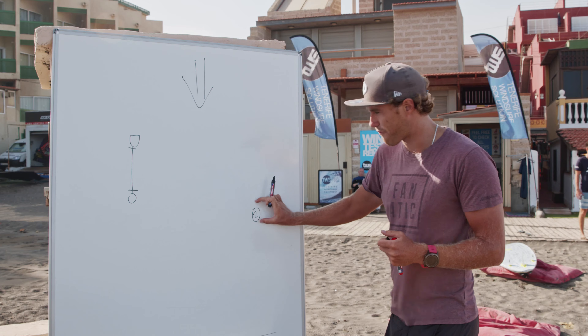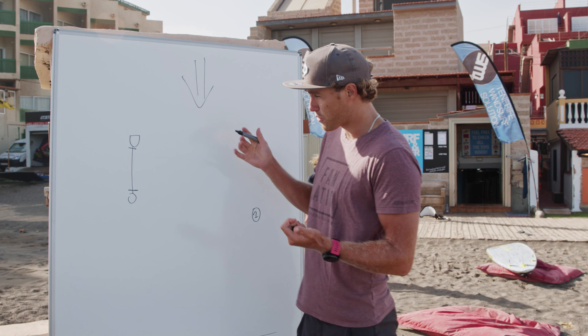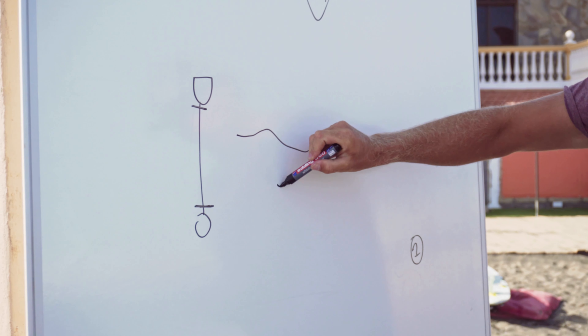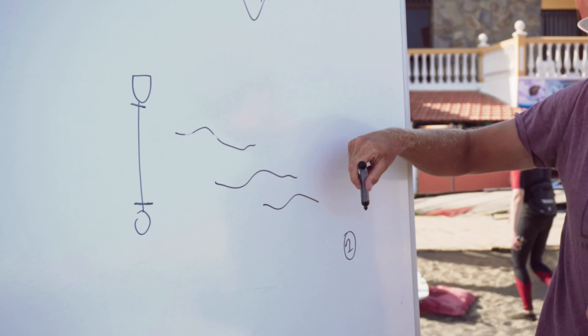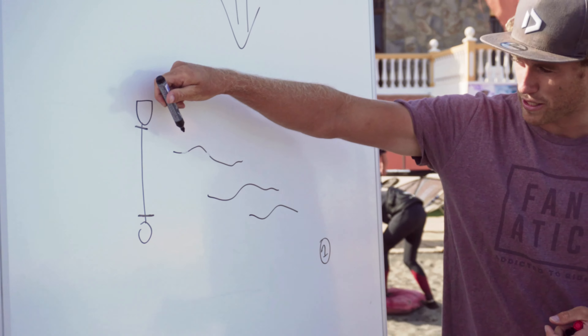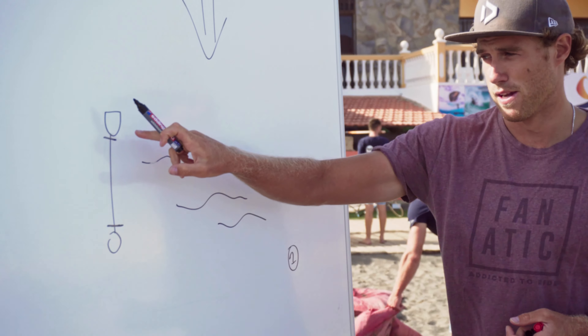If you want to start here at the pin end, as we call it, it's the shortest way to the first mark, which means it's the fastest way you would think. But starting here you have a more downwind approach to the line which usually generates more speed. So it's basically a balance between a short distance and a better speed.